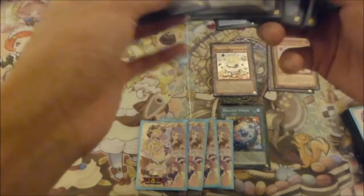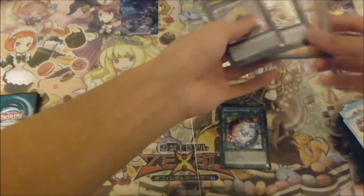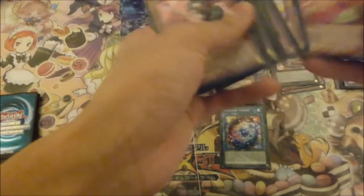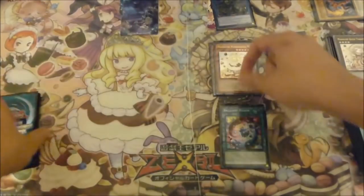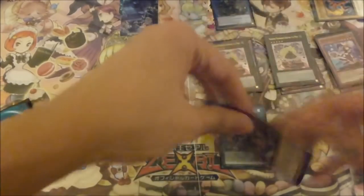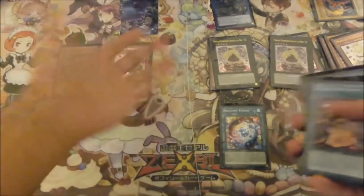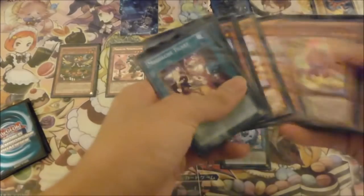Then with Chocolat Mode's effect, you shuffle back in your Angele, and then detach Tiamasu — then special summon out your third Pudding Cessour. With that, you overlay your two Pudding Cessours to make your second Chocolat Mode. With the second Chocolat Mode, you shuffle back in Hoot Cake or Magelline. This will trigger both of them — allowing you to both detach and special summon Hoot Cake first, and then Messengelato, which will allow Messengelato to add Chateau to hand.